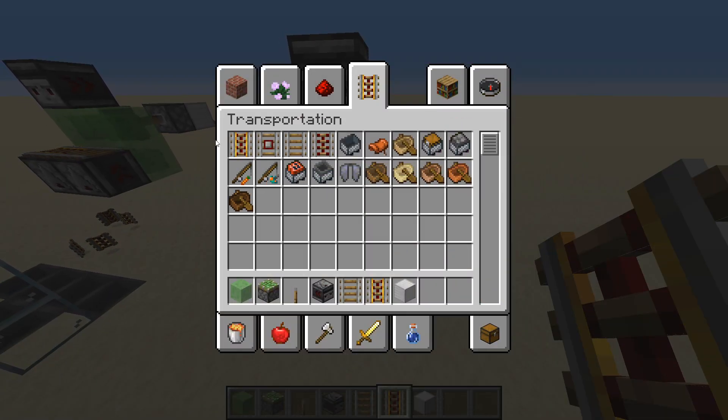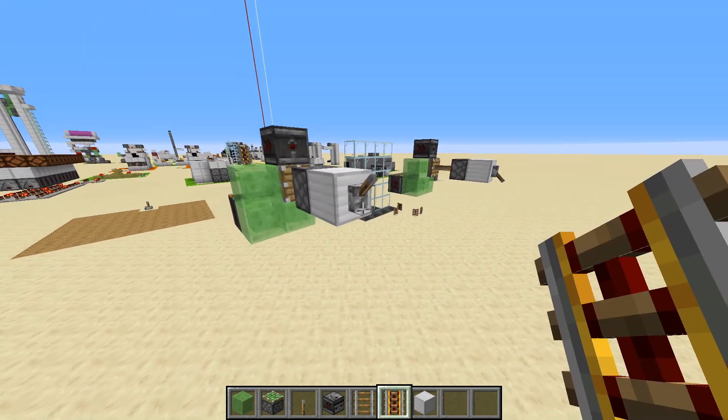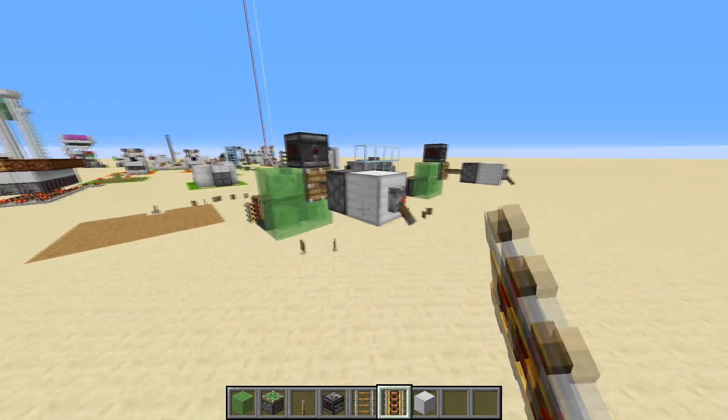The last thing you want to do is place your rails right there, and of course you can use any other rail you want. Personally I find power rails and normal rails are the ones I use most, so that's what I'll do. There you go.